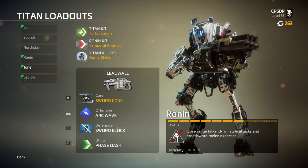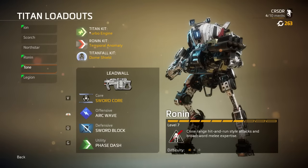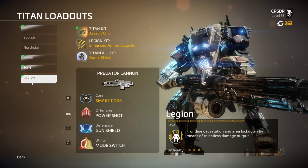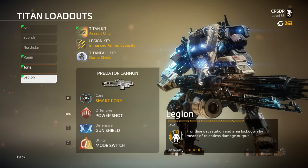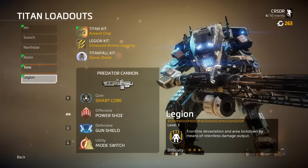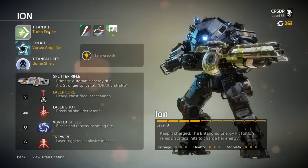Ronin's core ultimate — Sword Core — makes the sword your primary weapon; you can't use the shotgun for the duration, but the sword does incredible damage. Legion is another Ogre titan with a minigun/chain gun. Its offensive ability is Power Shot, where one single shot does incredible damage. It has a shield mounted on the gun itself. Legion's ultimate is the Smart Core — basically aim assist/aimbot, similar to Soldier 76's ultimate in Overwatch. Ion's Laser Core shoots a devastating laser that can be extended.